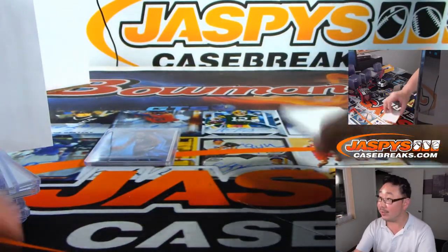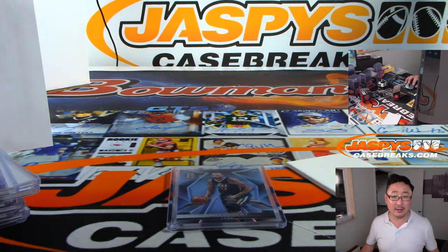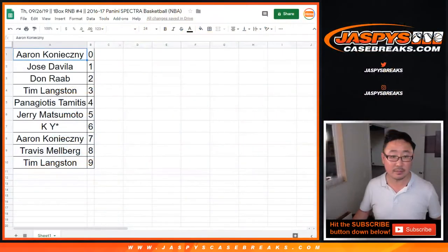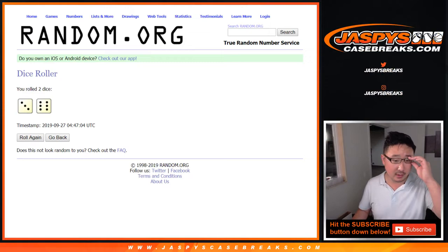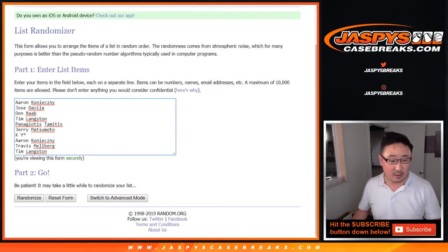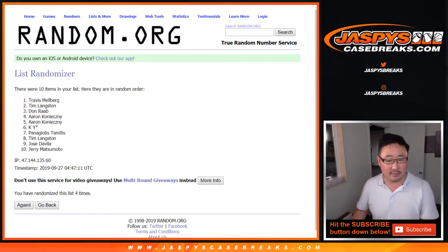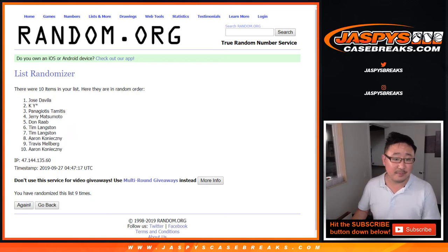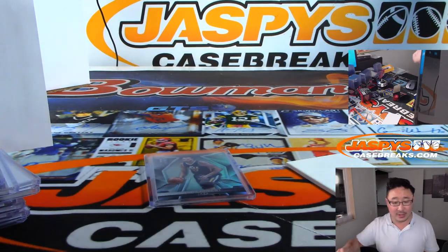Jose with number 1. And there you have it — nice quick little snack. Thanks everyone for getting in. Let's randomize that extra card off to somebody. Let's roll it and randomize it 9 times. 1, 2, 3, 4, 5, 6, 7, 8, and 9, the final time. Jose with the extra card. There you go, Jose. Thanks very much everyone for getting into it.